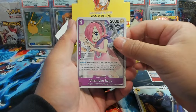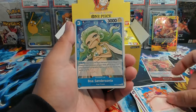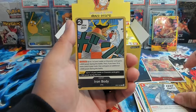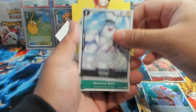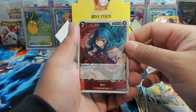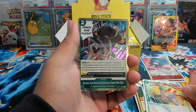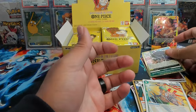Continuing pack two — Vince Milk, Reiju, we have Porchemi, Boa Marigold, Boa Sandersonia, Karibu, Keep Out, Iron Body, Grandma Neil, Hattori — looks like a little chicken. We have Roano Zorro. Our first rare is Pain, and we have a nice Demonic Aura Nine Sword Style — Asura Demon Nine Flash. Looks like a Zorro attack. Good god, that's a name — that's cool!